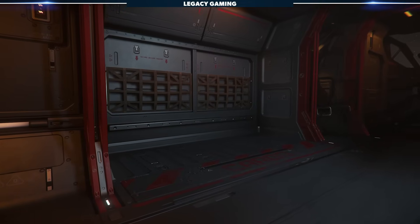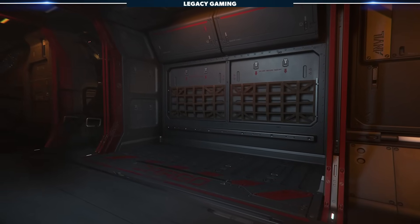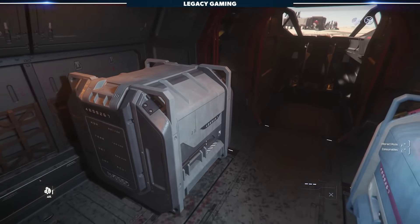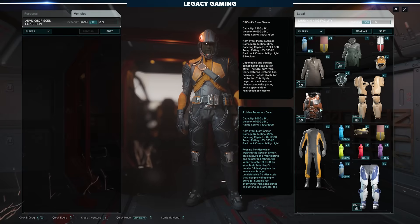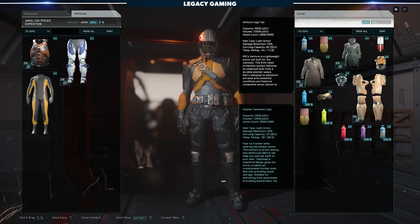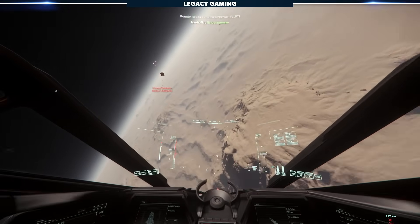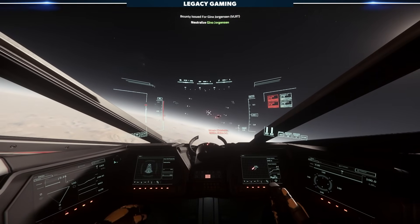It doesn't have a bed or any aesthetic internal offerings, but it does offer an impressive amount of space on both sides of the ship to hold boxes, packages, and really anything you find. Because you have so much space to move around in the ship, accessing your ship's internal inventory is an absolute breeze. When you get into the more technical aspects of the ship, however, especially when any sort of combat threat is involved, the glaring issues you'd have when picking this as your starter quickly become apparent.